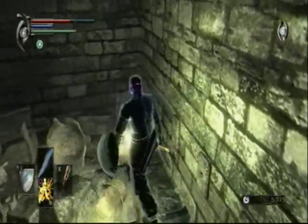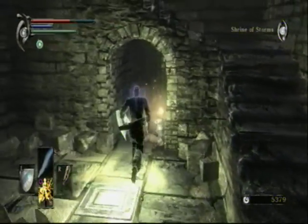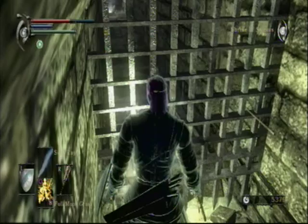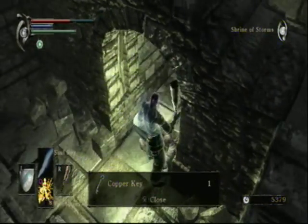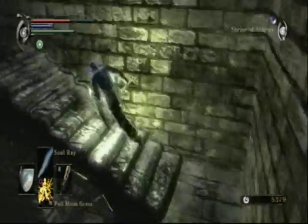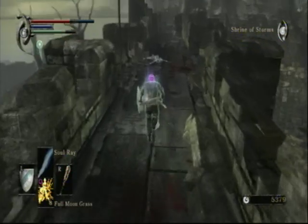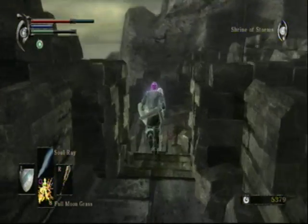There are a bunch of traps in the walls here, so it's kind of hard to dodge that. If you ran right down here I'm pretty sure there's no chance of getting hit. We got the copper key off of that guy, and as you saw before, that'll actually unlock the prison cell where Grave Robber Blige is — so we'll just head on back down there and help him out.